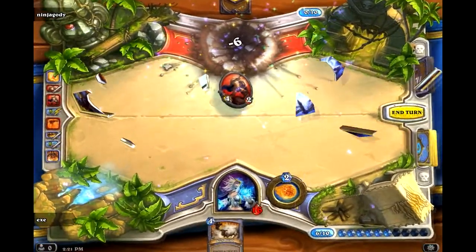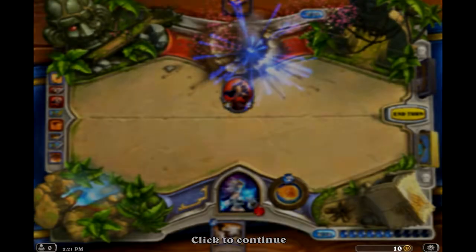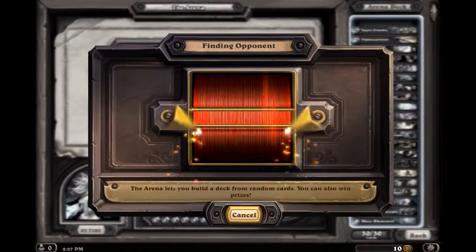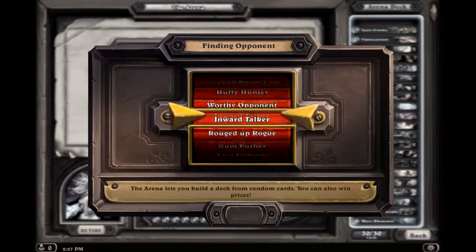So let's continue our run — see if we can add another win to the pile. Going five and oh would be nice. If I go five and oh I think I've got the potential to go six wins at least — six wins is about my average. Somewhere between four and six is probably my average total wins. So we'll see if we can achieve that.